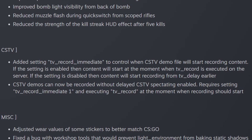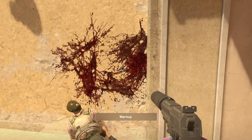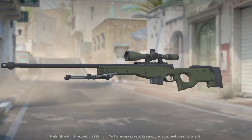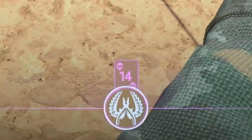Manual demos receive new commands to allow recording with no delay. They improve performance of blood effects at close range, improve bomb light visibility, reduce muzzle flash during quick switch from scoped rifles, and reduce the killstreak HUD effect after 5 kills.